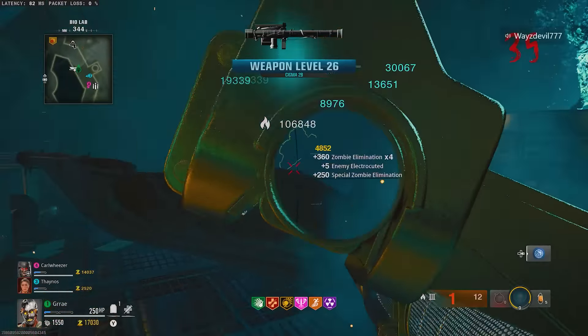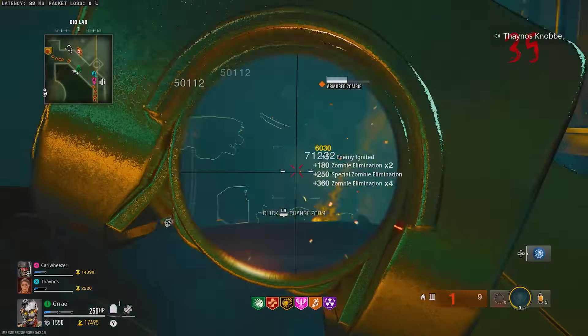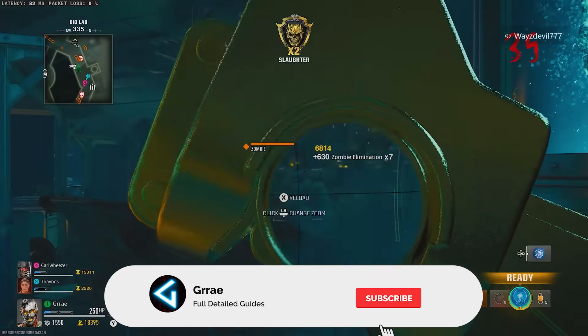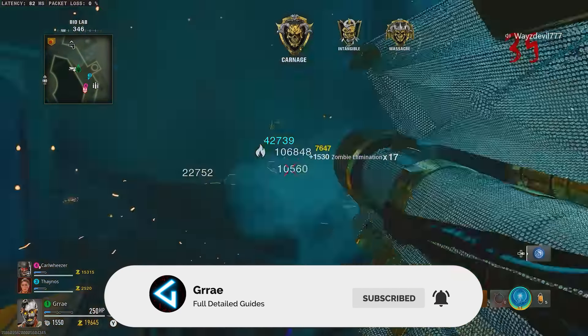This broken camo XP farm is by far the best glitch you can be doing right now in Black Ops 6 Zombies. You can farm your camo super easily and get really high rounds with this glitch, and the best part is that you will have unlimited ammo in the glitch spot. This can be done solo or with a team.